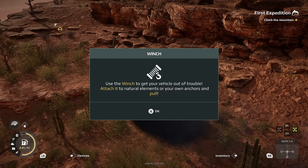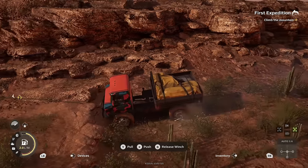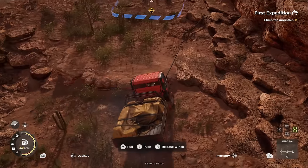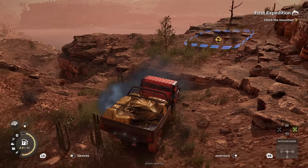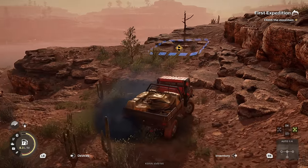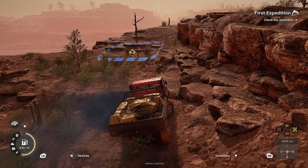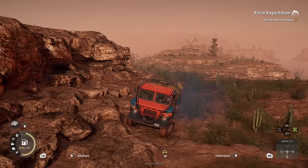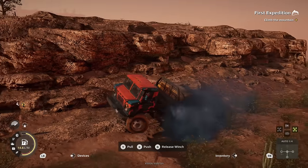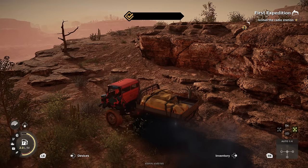Are we getting up this? The winch — use the winch to get the vehicle out of trouble, attach it to natural elements or your own anchors to pull. I've just seen that lip in front of us. We're attached to that tree — look at that! Let me try and get to the path of least resistance. He watches a couple of videos and thinks he's an expert. Get up there and pull! Yes! Stage complete — install the radio station. We're almost at the top.